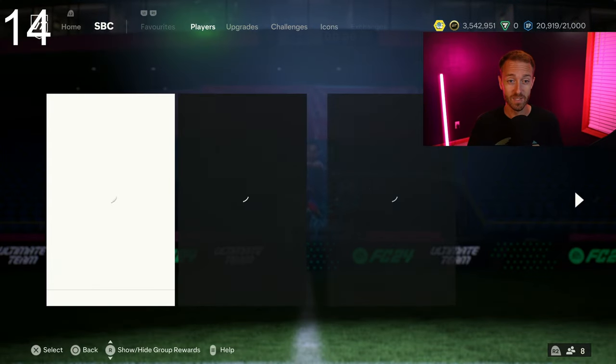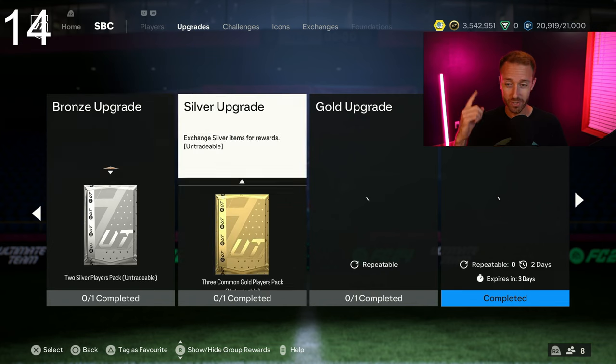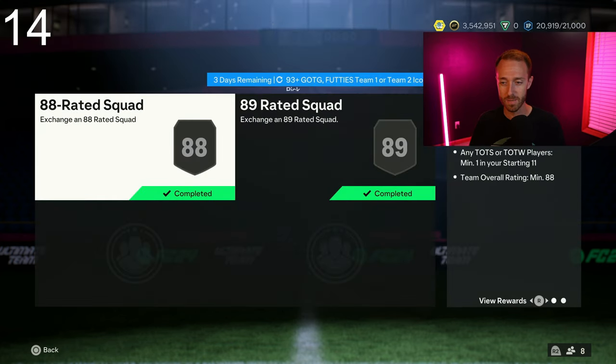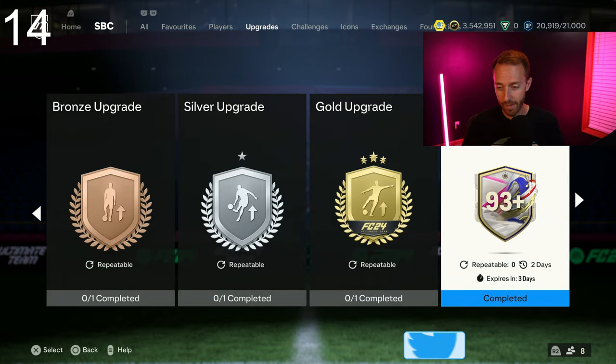The best content yesterday was SBCs that refreshed, and the best one was the Icon Player Pick. The same Icon Player Pick that came out Sunday refreshed again yesterday. I've already done it twice — I was lucky enough to get Ribery Footies as a pull. But the weight was really bad; every time we opened one on stream it was the same 5 to 10 fodder icons, duplicates most of us already owned. Still worth doing for the chance at something insane. I've done my two and I'm waiting for it to refresh on Saturday to do 2 more.